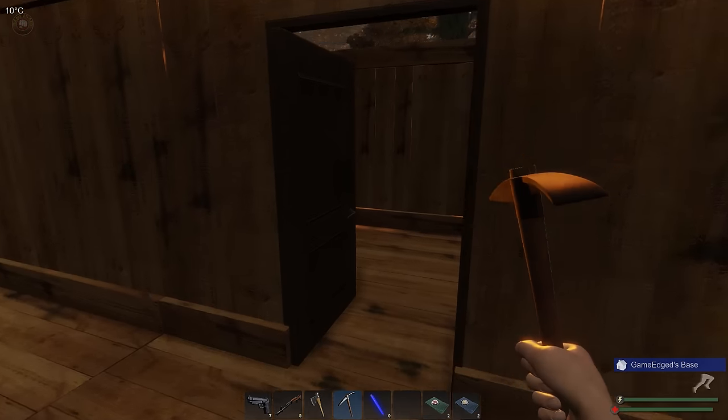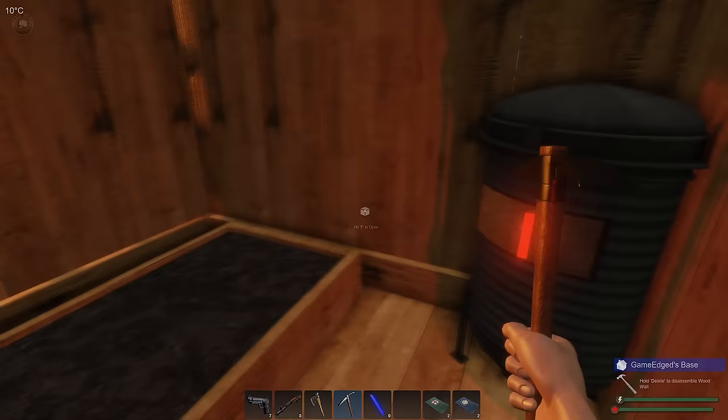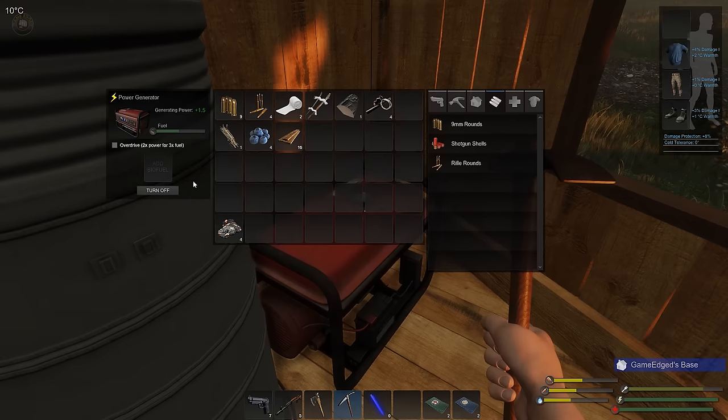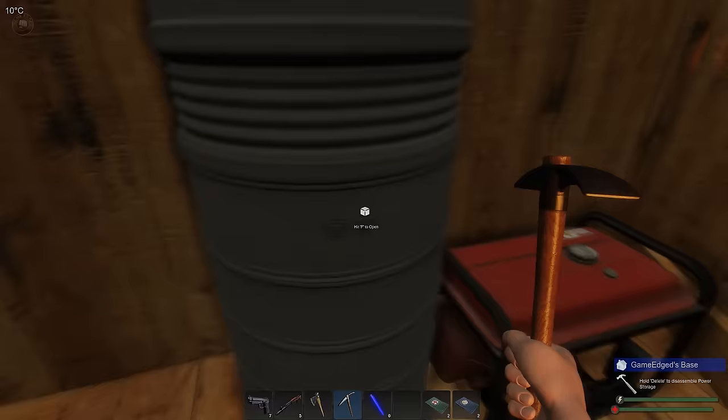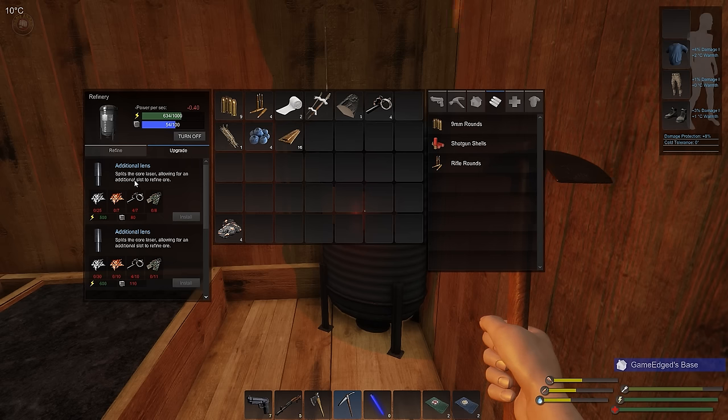We got a pickaxe last episode, so we can mine a little more. The mine takes 0.40 power, so it's going to draw from our power. I'm using the generator right now but I'll turn it off so it doesn't overuse while we're walking away. We only have one lens and we can upgrade — additional lenses increase power efficiency — but upgrades cost fragments, copper, scrap metal, and electrical components, plus 500 mass power. We'll let this roll and try to finish at least this one.